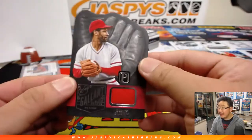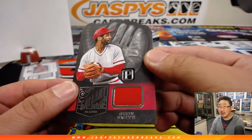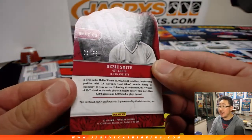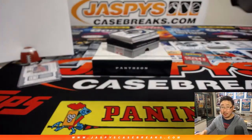And we got Gallant Gloves — Ozzie. That is number one out of 99, more game used material. Kurt with the number one.